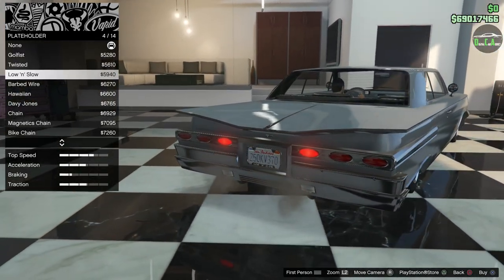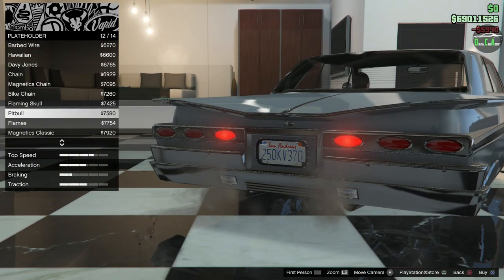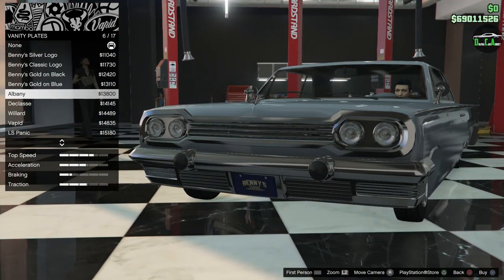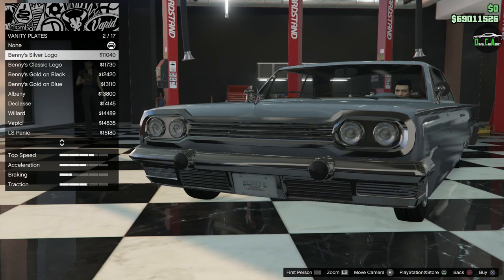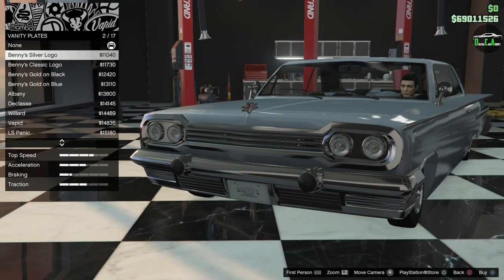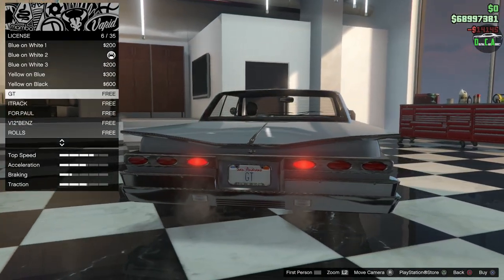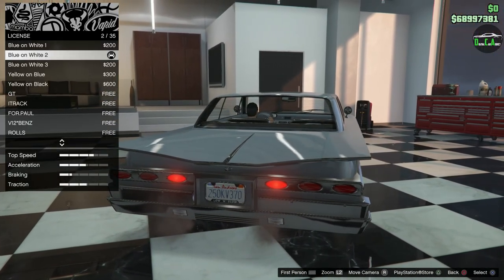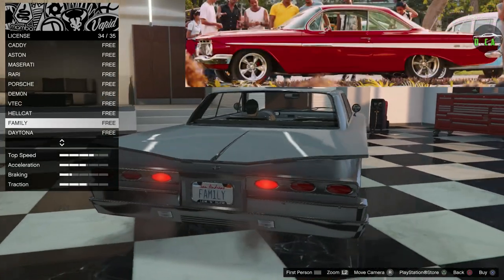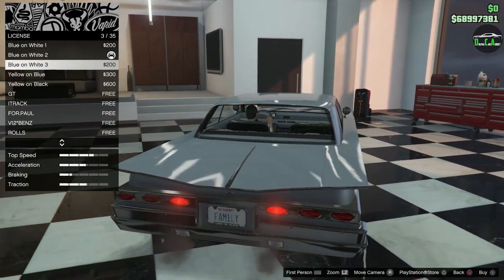License plate and plate holder — low and slow! We've got to do that one. Let me show you the other typical Benny's plate frames too. The low and slow is perfect for this car — it is not fast by any means. And for the front plates, if you don't choose one you're stuck with the normal plate. I kind of like doing a vanity plate for the front — we'll do the Class A Voodoo. And for our actual custom plate, I think the white background is fine.